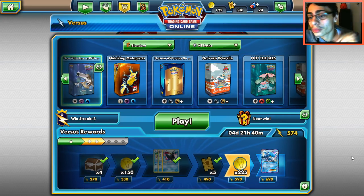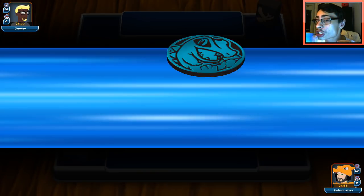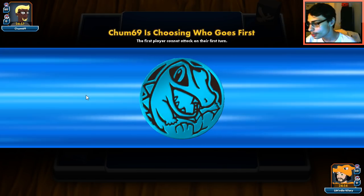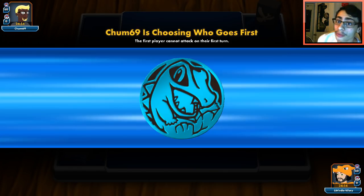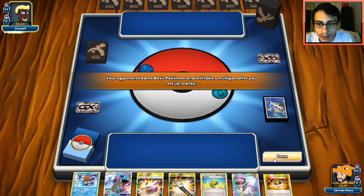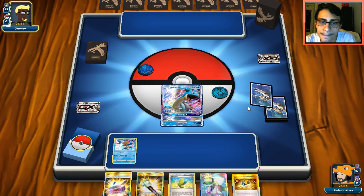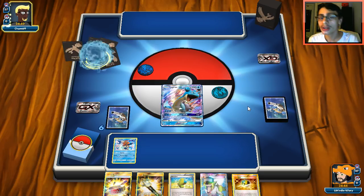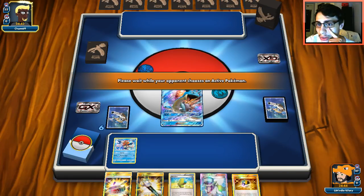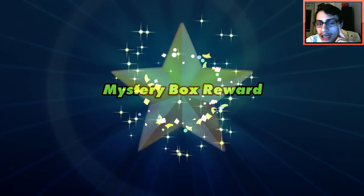Looks like we're up against a player potentially playing Solgaleo or Metagross — probably Solgaleo. If he's playing Solgaleo, Tapu Fini is going to be a big game changer because Ice Beam is pretty dead, so Tapu Storm could come in handy. We open up with Keldeo and Lapras — going with Lapras in the active just because we have to use Collect. We bench Keldeo, and he concedes immediately. Well that was a very entertaining match!